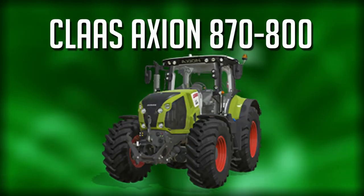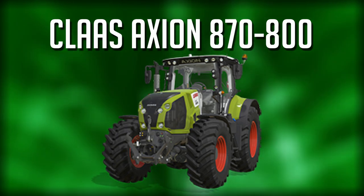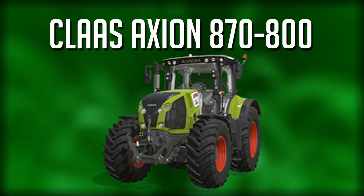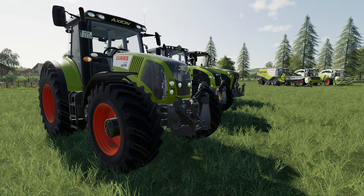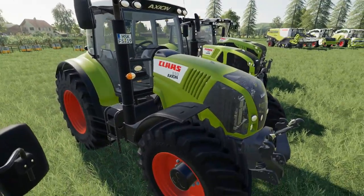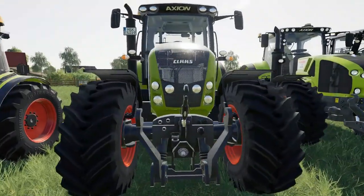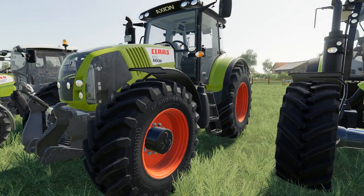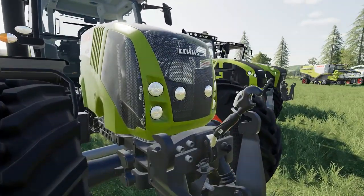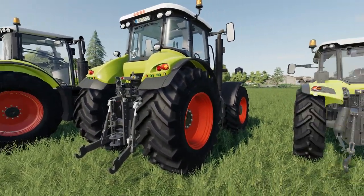Moving on to the Kloss Arian 870-800 series — about 205 horsepower base up to around 300 horsepower. This is a medium-sized tractor, not bad. In game we do have a mod somewhat similar: the 810 Axion. It starts at 175 horsepower and can go up to around 245 horsepower on the 830 model. It's a nice-looking Kloss 800 series mod.